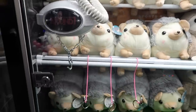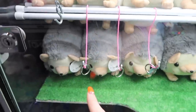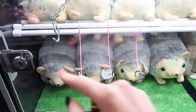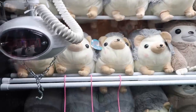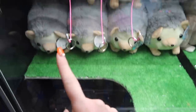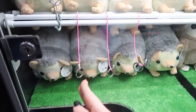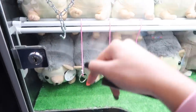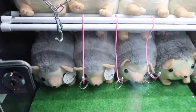We're going to play this hook claw machine. As you can see, there is a hook on this claw machine, and down here there are circular rings. If you hook the ring and pull it all the way up, you get to choose a prize from the back. The best tip I can give you is to go for the one closest to you — hit the button to go right, get it directly in the middle, then go directly up on it as close as you can.